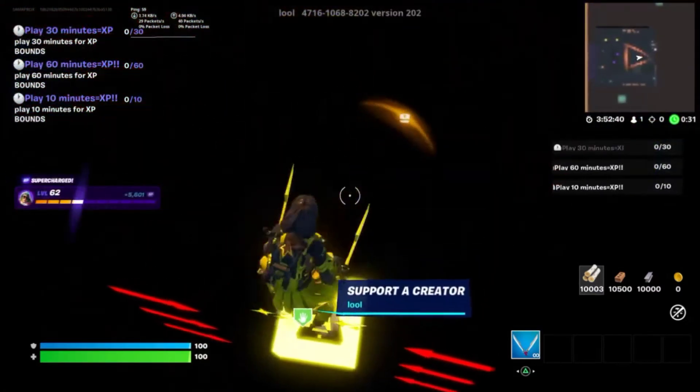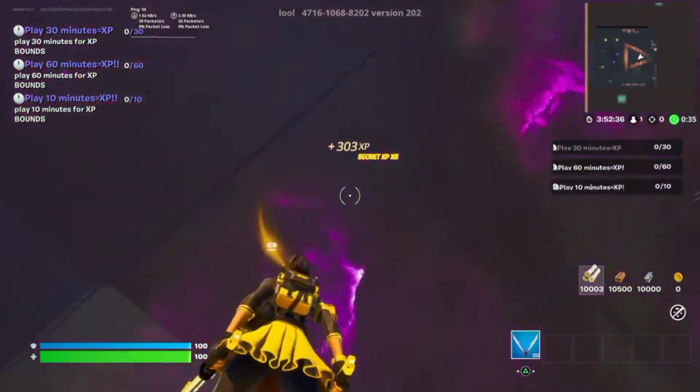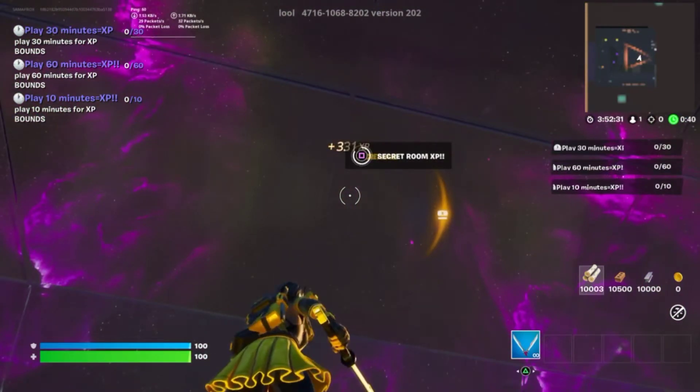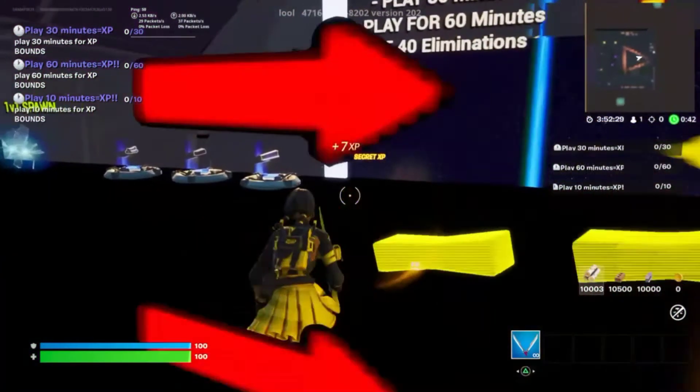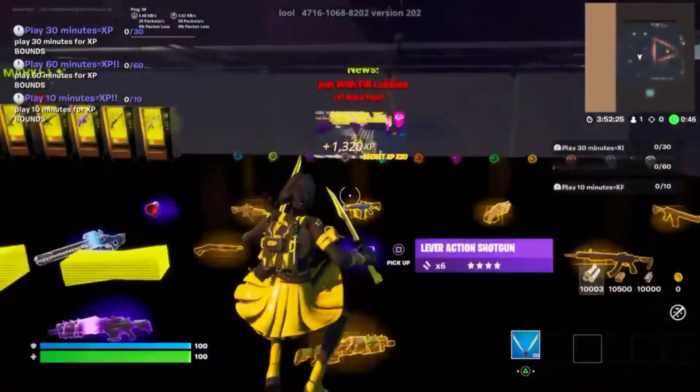The second thing you gotta do is simply go over to the 'Support a Creator' area. I'm not gonna ask you to support me because I don't have a code. Simply go on top of it, start looking up and rotating until you can interact with it, and you will start earning even more AFK XP.